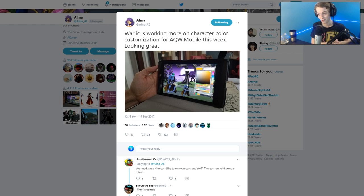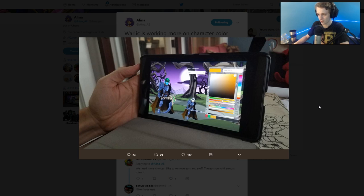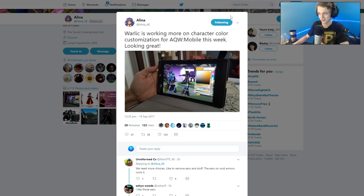Warlock is working on more character color customization for AQW Mobile this week, looking great. You can see the color slider — they put the RGB color, the hex code — right there. I'm sure you can scroll down on that menu for the different trim, primary, secondary, all that stuff. It looks pretty good and it's running on what looks like a tablet, so very nice.